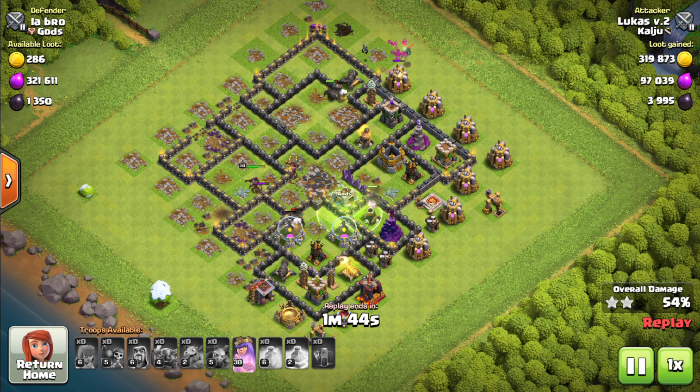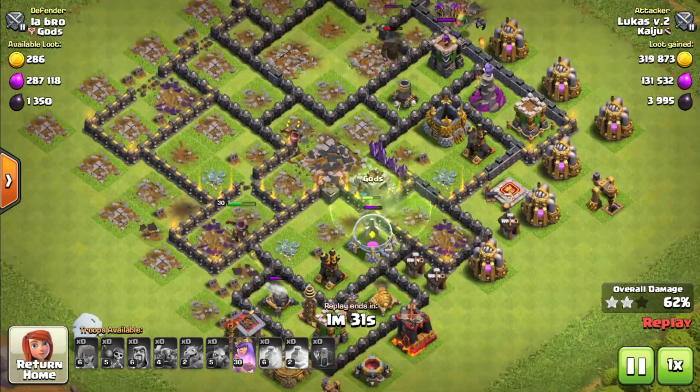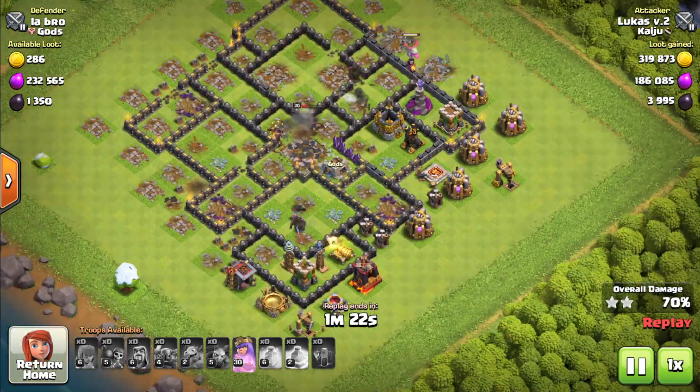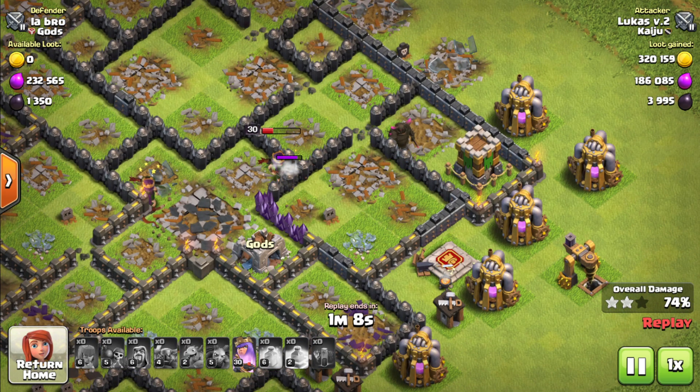Now I just have to focus on the cleanup, and the cleanup is extremely important. I'll say something: this base did not have the king because it was being upgraded, and their queen was low level. However, my king was not available either, and I'm not using clan castle troops, so this is the perfect sample to show the basics of these attacks. You send the PEKKAs inside the base, they destroy most of it, and then you clean the outside with your queen and remaining troops. That's what I did — releasing the baby dragon, archers, and a minion to help clean the outside.